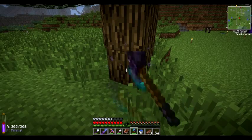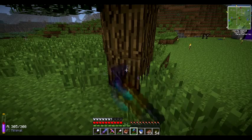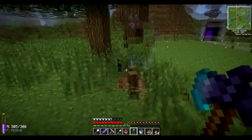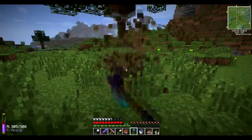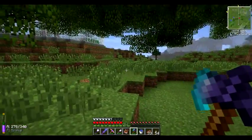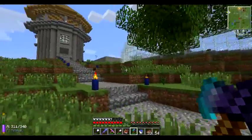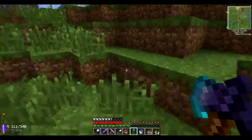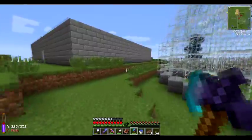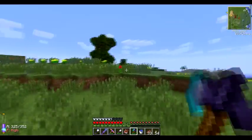That makes chopping down these big oak trees a lot easier. It's taking wood out of the other tree because they're connected. And then grab this one, and grab this one. Done! That is fast! We just chopped down four large oak trees in a minute, if that. So let's try it on one of these great wood trees - let's try it on this one over here.